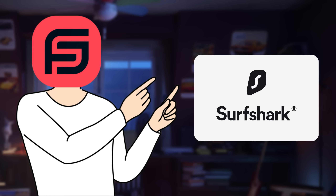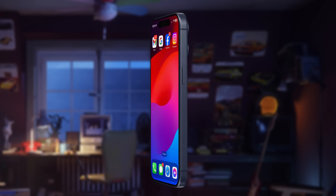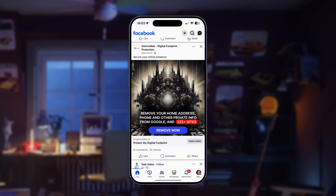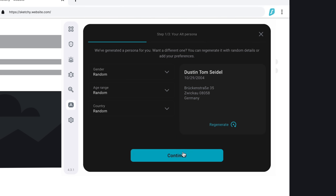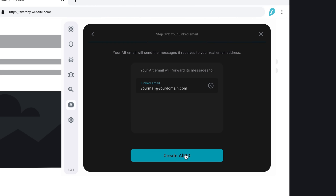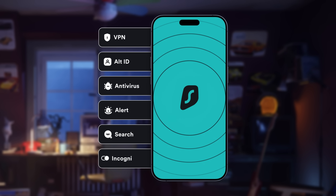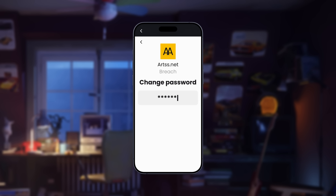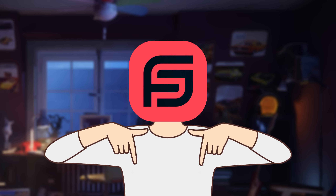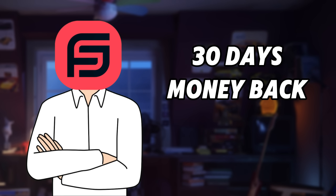This video is officially brought to you by Surfshark. Surfshark keeps you secure online and ensures your connection stays private. With over 3,000 servers in 100 countries, you can reach your favorite sites even where content is blocked. Their alternative ID feature gives you a whole new online identity so your real name, address, and email stay protected. It can also notify you when your accounts have been in a data breach. Use code FRAMESYNC at checkout for an exclusive discount plus four extra months free, with a 30-day money-back guarantee.